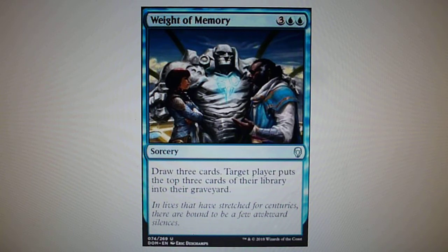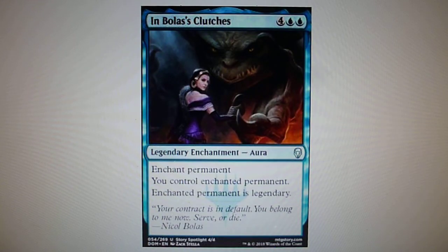Weight of Memory is a little bit costly — you need five mana to cast the spell — but you get three cards in return and also mill target player's top three cards. In Bolas's Clutches is a six-drop enchantment aura: you enchant a permanent and you control the enchanted permanent.